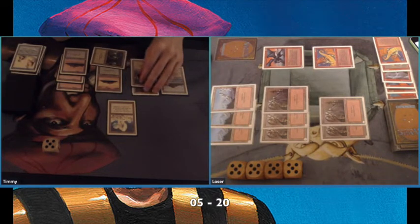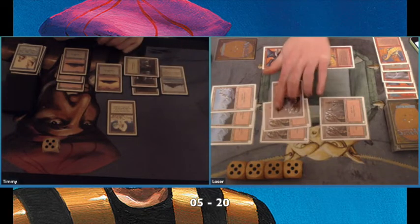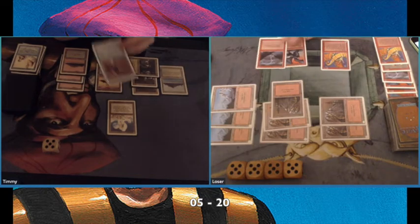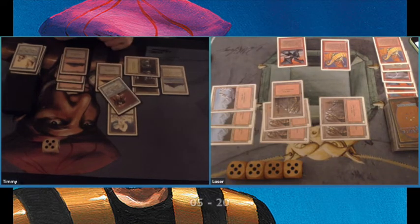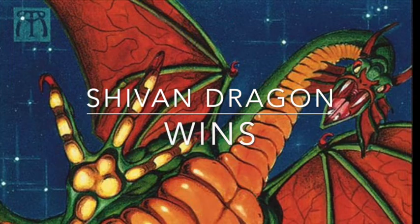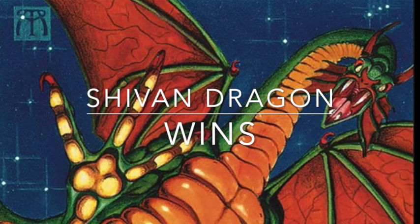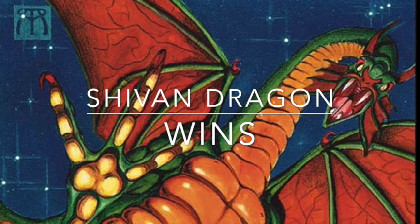I'm playing a Force but that's not really going to help me — I need to take care of his flying army. There's even a Lightning Bolt and I'm showing an Unstable Mutation. I have nothing going for me here and I'm losing this game. Mono-red, the Sheevan Dragons, take this one.